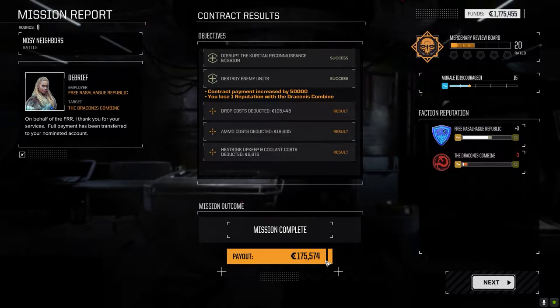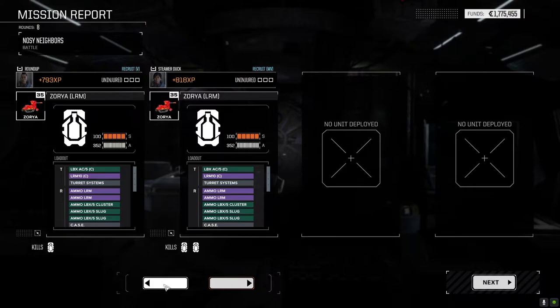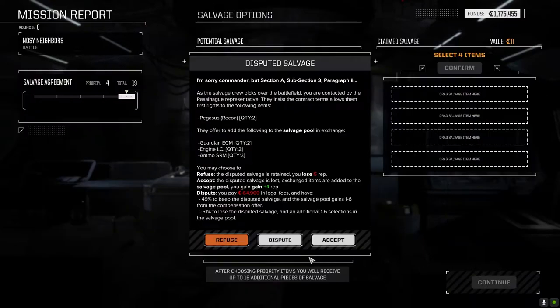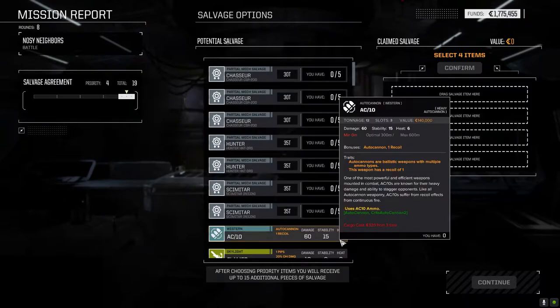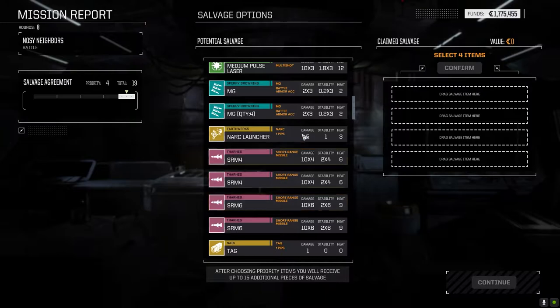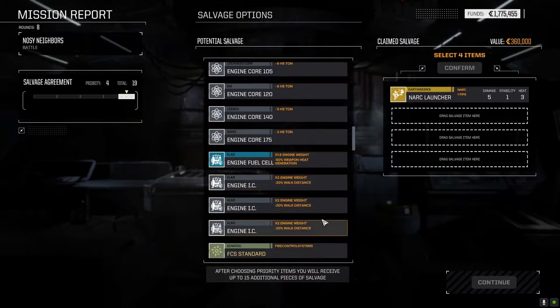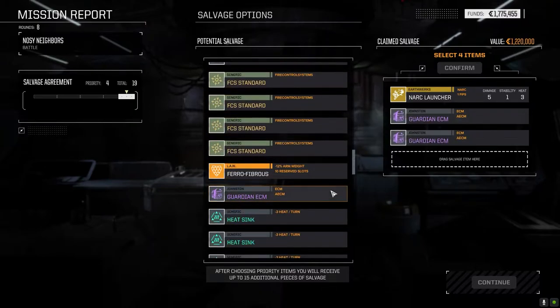We're at 175k - finally making a little bit of money. Towards the financial report we should be able to do one more before the month's out. The nearest planet to jump to with a half skull is like 19 days so we're not in an optimal position to go back and forth. Two Guardian ECMs as salvage - that's a tough choice but okay. There's the NARC launcher - take that. We got a Beagle Probe too, that'd be nice.